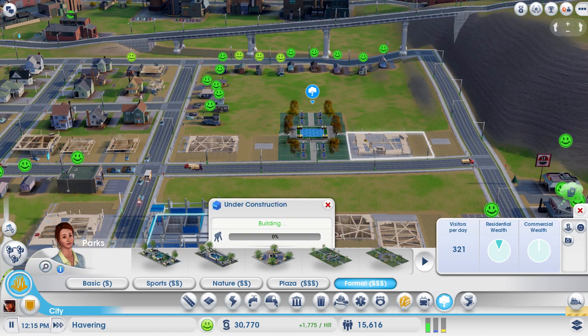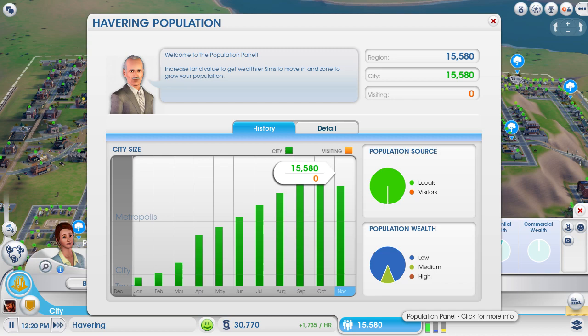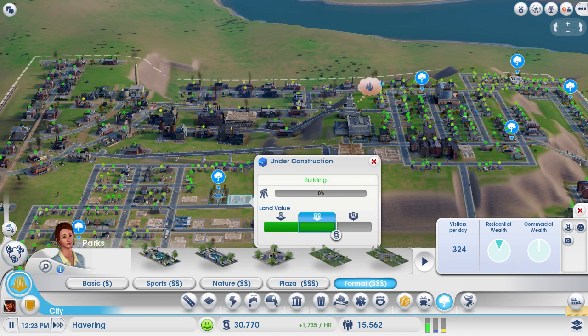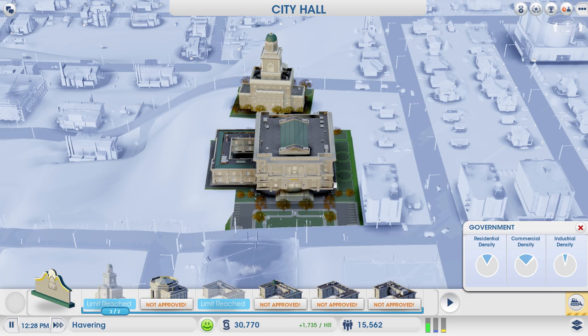I think it will be pretty soon when we get into a... Has the population just gone down again? What was it, 16? Why has it gone down? Why are you being so stupid? It's annoying, because 30,000 is quite a big jump. I don't think we can do anything. Okay, we've got a sign. There we go - sorted.